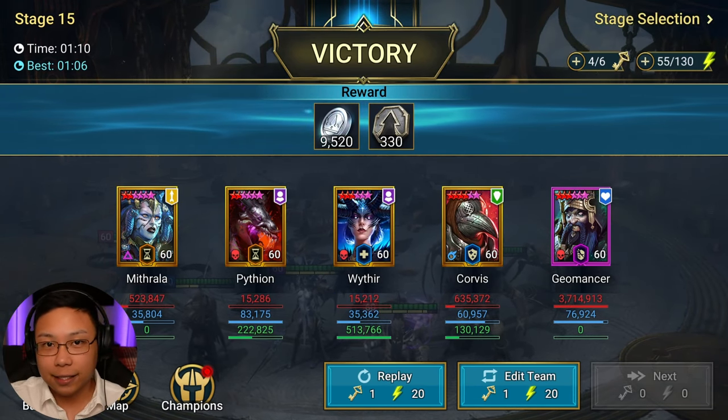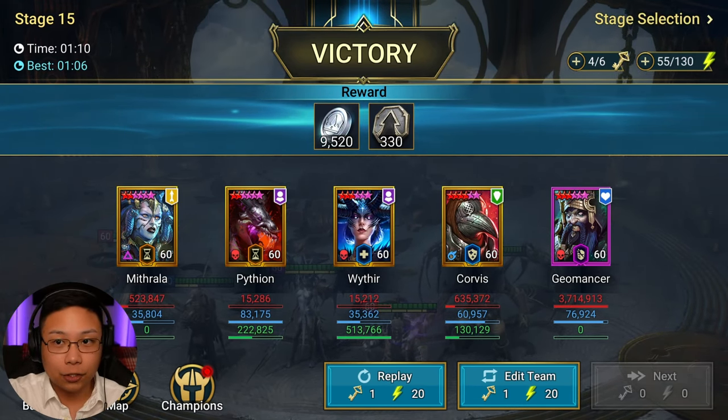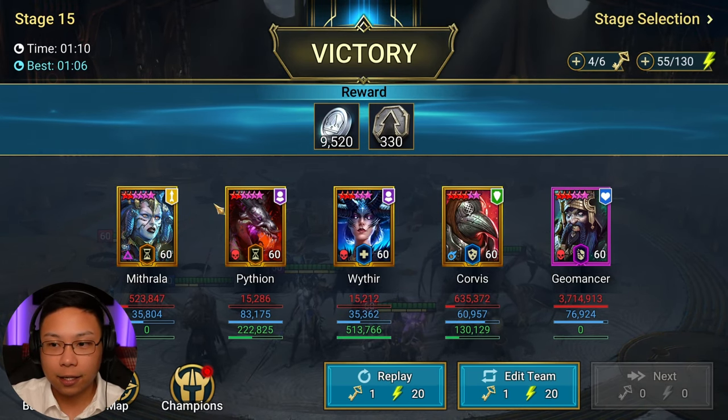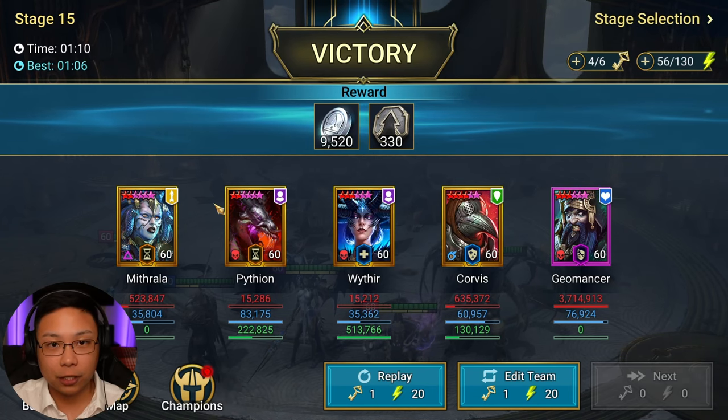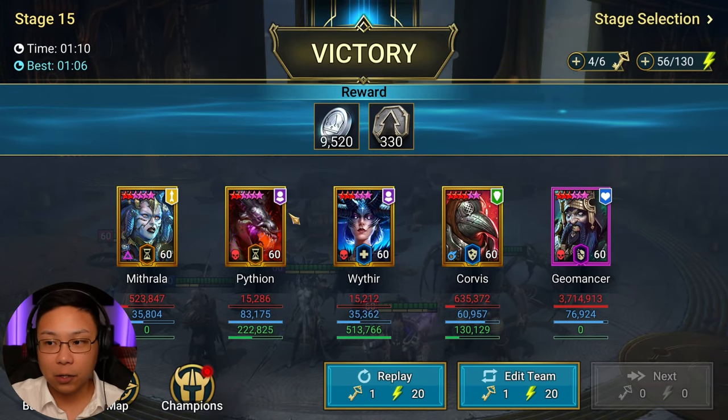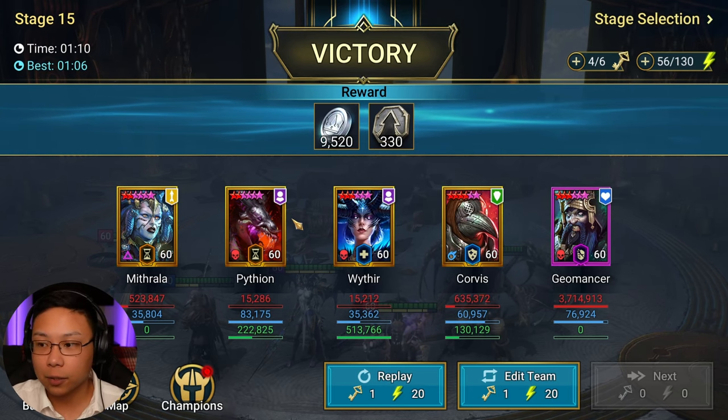This is end game gear and this is an end game dungeon, so just keep that in mind. Mithrala is going to be in the team and she is a free-to-play champion. You can get her from doing Hydra. Pytheon was a past fusion — maybe you have him sitting in a vault not doing anything with him.